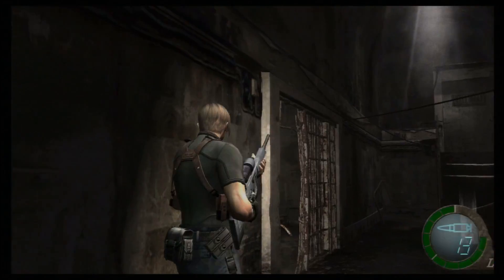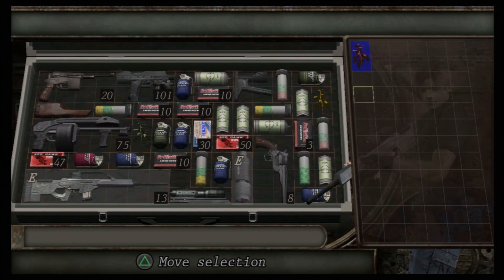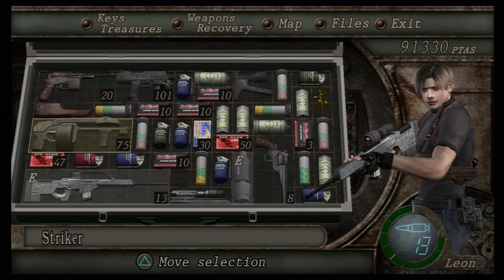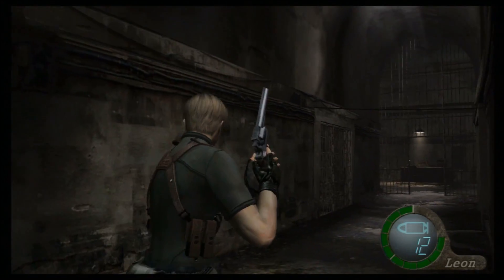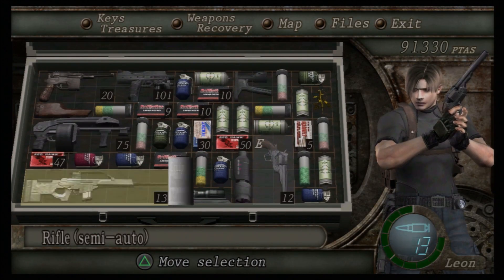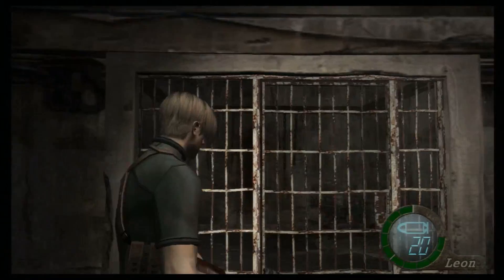We're coming up to the very end stages of this game and I have no room for this for no reason whatsoever - my inventory is so super full right now. What do we do? I think we reload the magnum because we've got a little bit more magnum space, and we go through here, pick up this, and reload my rifle as well because that's running low.